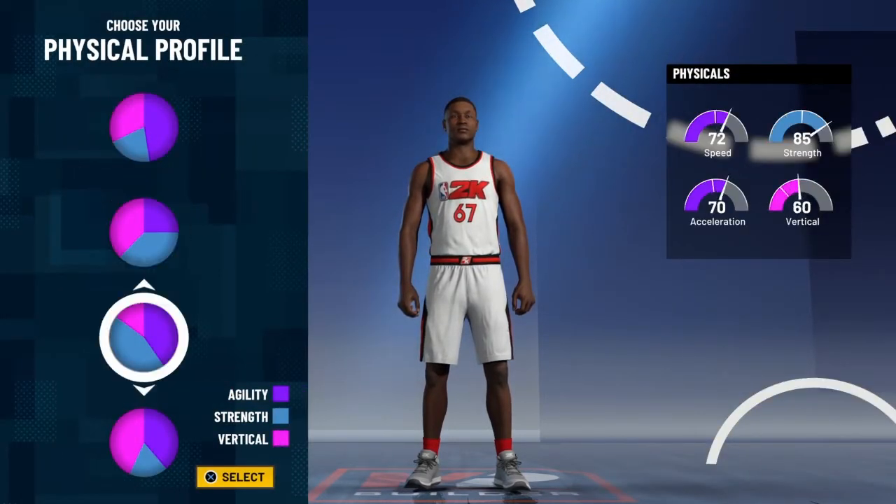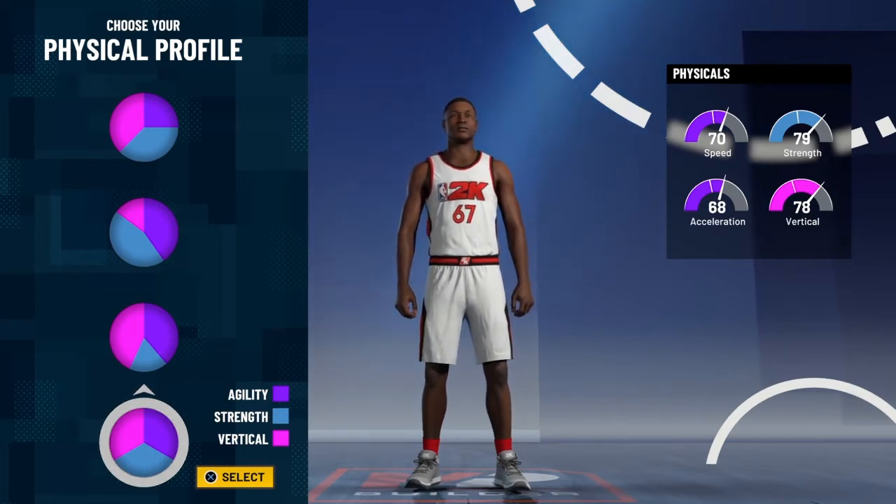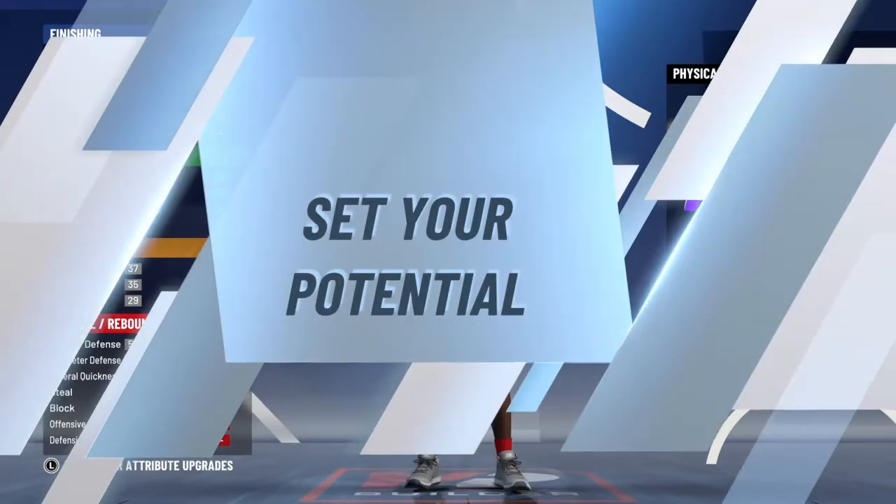You're going to want a balanced out player with agility, strength, and vertical — you can see the physicals right there. 70 speed starting out. That 70 speed is going to go up pretty good according to the weight, and strength is going to go maxed out. I'm about to show you guys the big boy stuff.